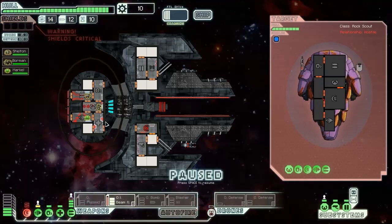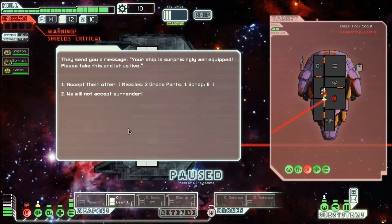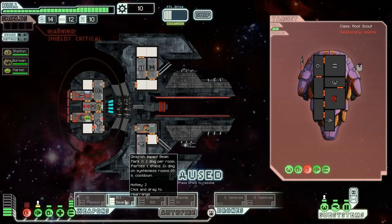All the shields are down already — this is a pretty bad start. One thing you've got to remember here is that since our plating gives us a 40% chance to negate damage, they also get a 44% chance to negate damage. That's just the way FTL works.